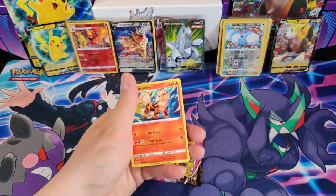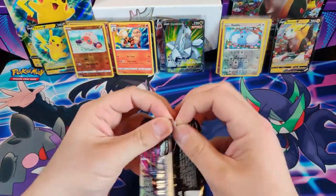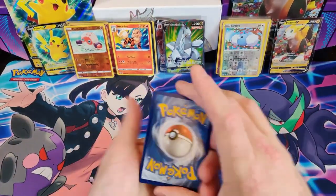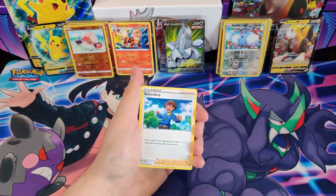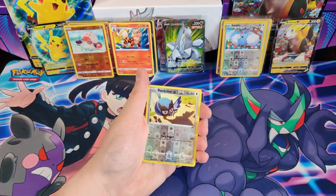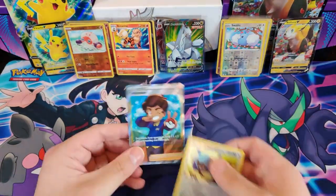The last pack of this opening — hoping to pull a Gengar. Leaf Energy, Battlefly, Togedemaru, Scorbunny, Smeagol, Carvanha, Clampearl, Morpeko, Scamory, Reverse Holo, Rookidee, and the rare card is a Picnicker Full Art Trainer. Nice!